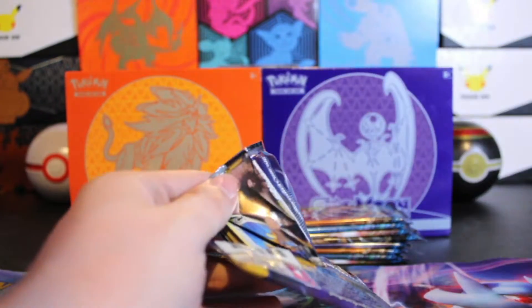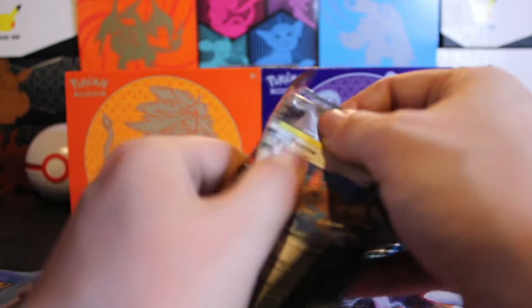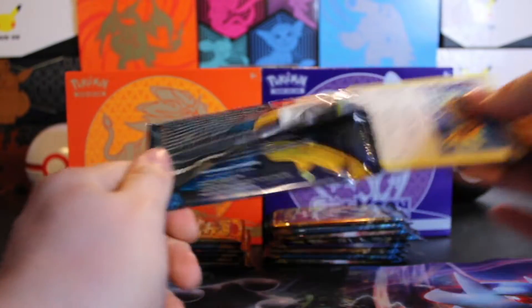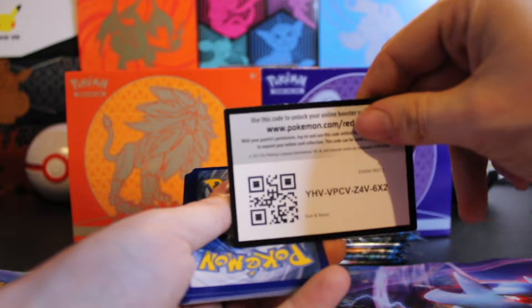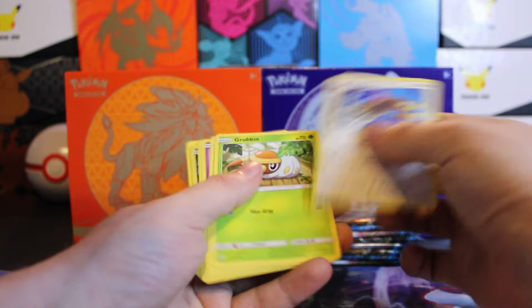Hope we get some of that first pack magic. In this set, it's really kind of an Eevee set — you'd want to get the Evolutions. Besides that, the Lily Trainer green coat card. So we're just going to go through this one quickly.